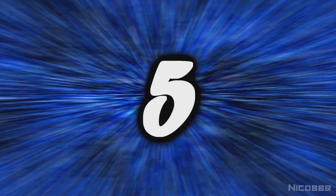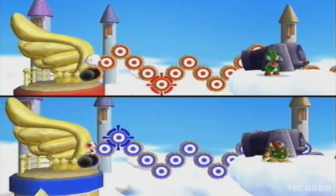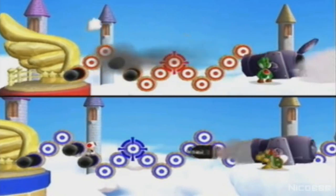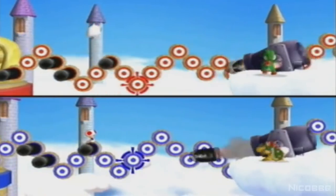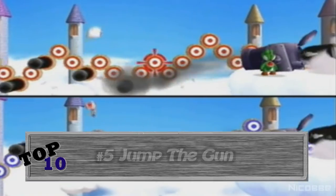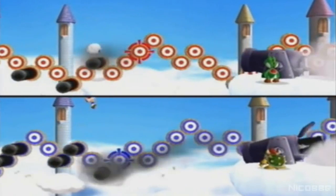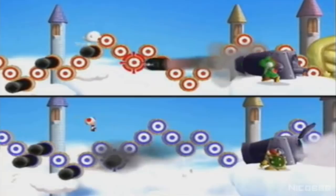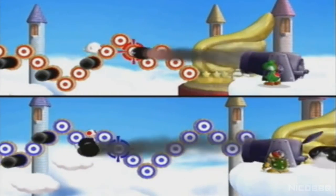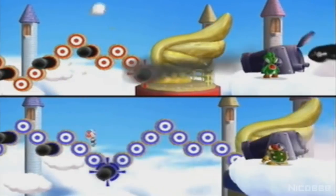Number 5. Jump the Gun is a really creative minigame. It's a 2v2 minigame where one player has to create a bridge made out of Bullet Bills for the other player to jump on. To win, the trick is to create a bridge with the fewest Bullet Bills and to space them as far apart as possible, obviously in spots where the other player can still jump. Also, don't fall down.